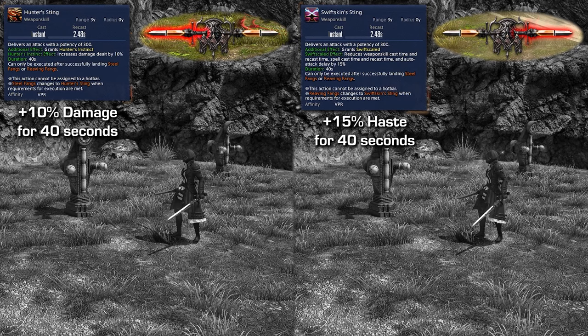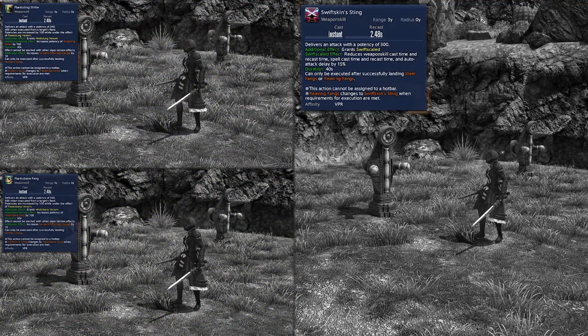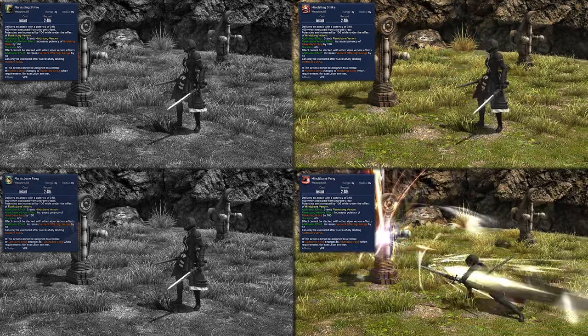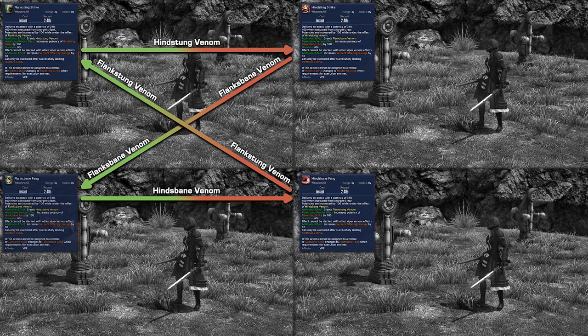After executing a sting action, the buttons will transform into two of four possible options. Executing Hunter's Sting will transform the buttons into Flank Sting Strike and Flank's Bane Fang, while executing Swiftskin's Sting will transform the buttons into Hind Sting Strike and Hind's Bane Fang. These finishers have additional potency based on landing them from the flank or rear respectively — green icons are flanks, red icons are rear. Additionally, each of these finishers will grant a venom buff, which will increase the potency of another finisher of the four. For example, executing Flank Sting Strike will grant the Hind Stung Venom effect, increasing the potency of Hind Sting Strike. This encourages you to cycle through your combos and finishers to utilize all of the increased potency effects and keep your two buffs refreshed at all times.